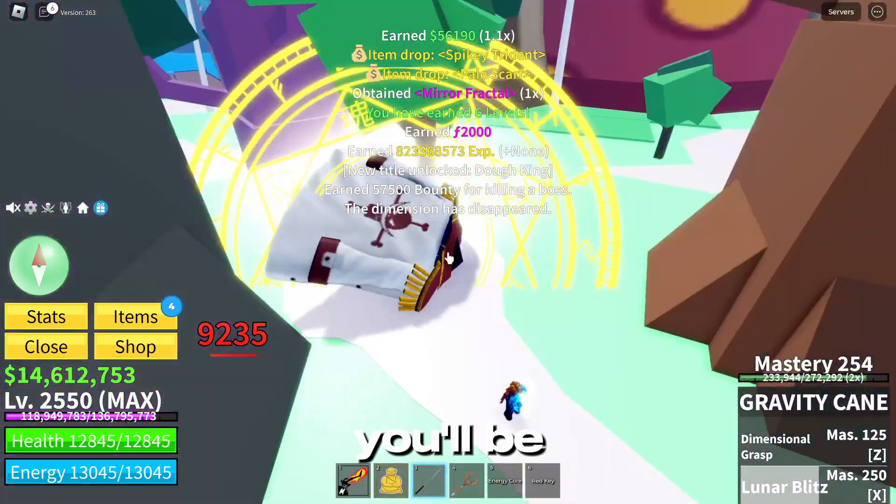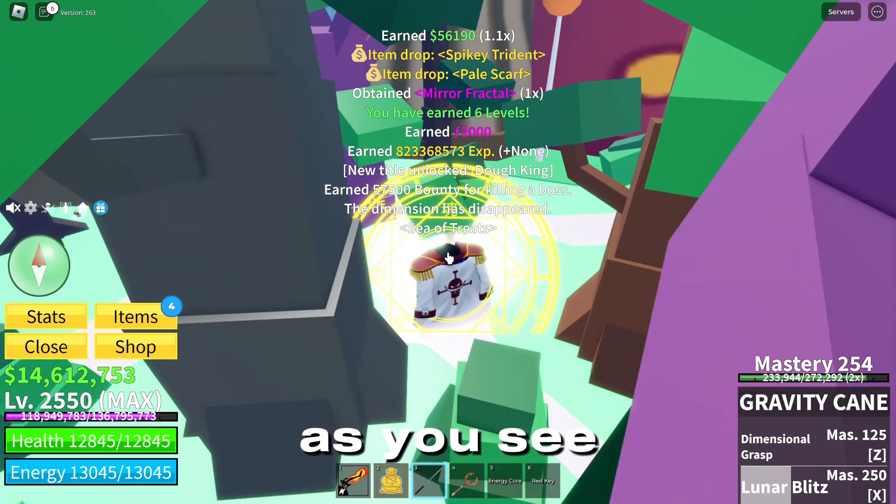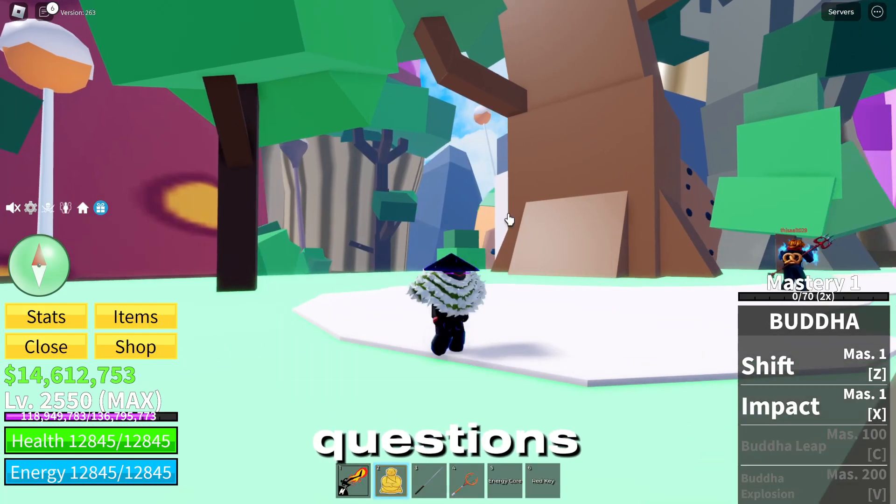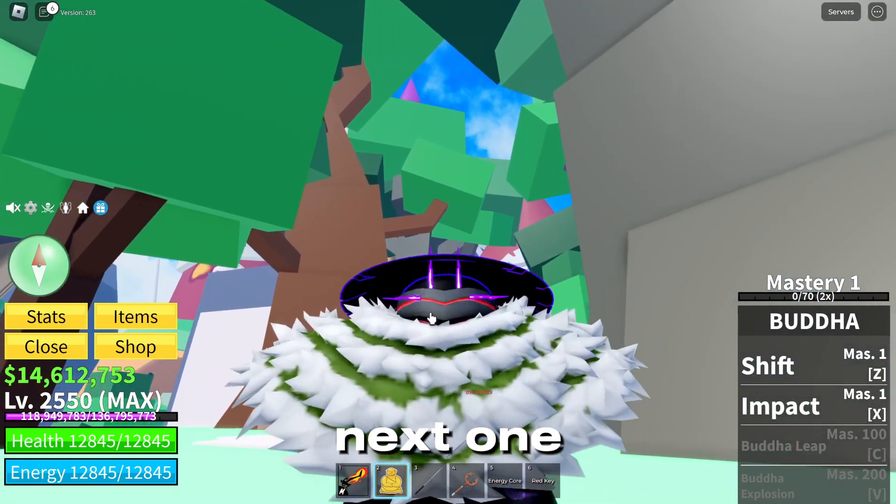Upon killing them, you'll be teleported out here and as you see, I've just gotten the spiky trident and pale scarf. That's pretty much it for the video. If you have any other questions, you can leave them in the comments and I'll see you on the next one.